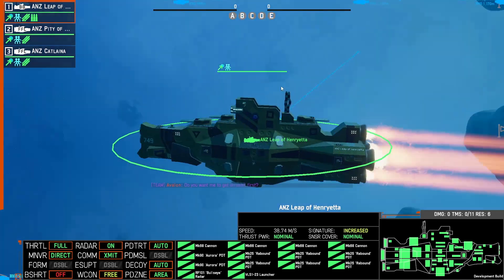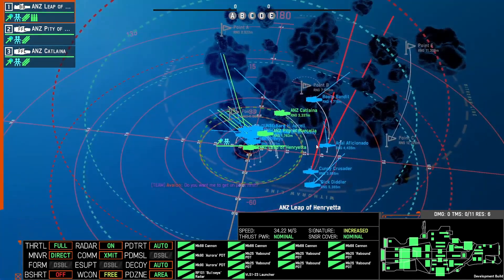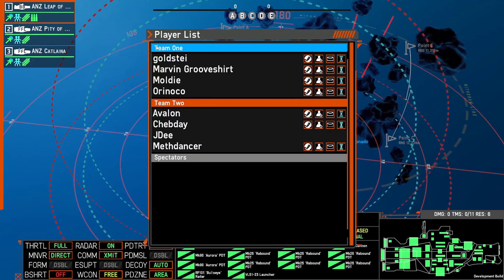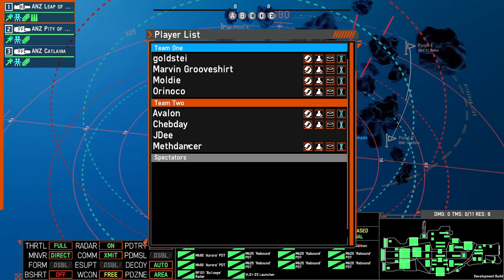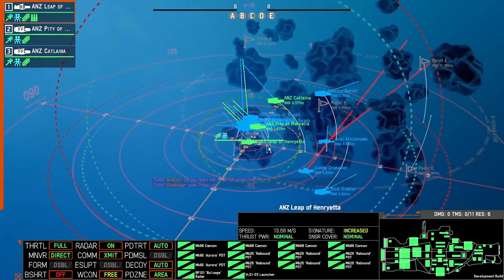So who are we playing with? We've got on the blue team: Goldstee, Marvin, Moldy, and Ocarino. Team 2: Avalon, Chibade, and Meth Dancer.